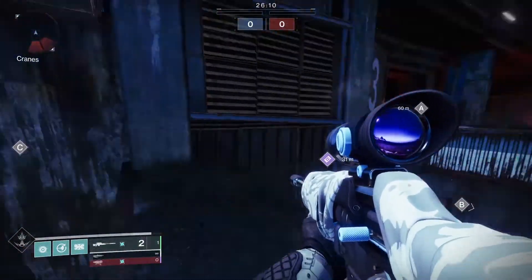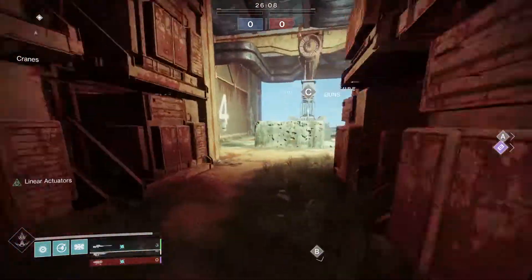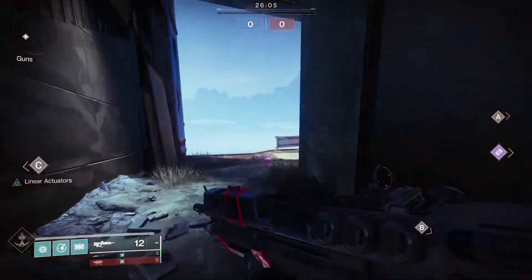Here's an area where you can use your pulse rifle to get an angle if you choose to engage inside. So if the rest of your team is inside and you notice you can get out there and get a flank, you can get up on that box and get some kills with your pulse.